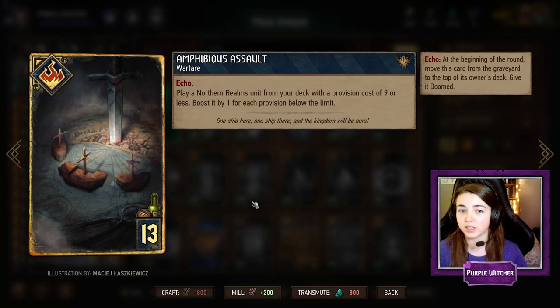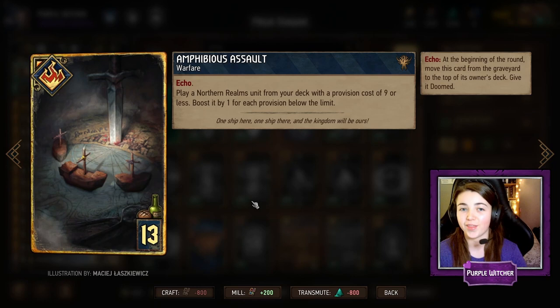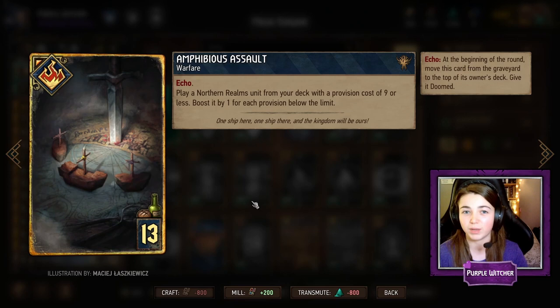A great card to go in any Northern Realms deck is Amphibious Assault, also known as AA, which is a warfare card — it doesn't play directly on the board itself. It allows us to play any Northern Realms unit from our deck with a provision cost of nine or less. The great thing about Amphibious Assault is that it has Echo, which means if I played it in round one it would go to my graveyard, and at the start of round two it would move from my graveyard back into my hand, allowing me to pick another unit to play from my deck. An amazing card to have in an engine deck and any Northern Realms deck.